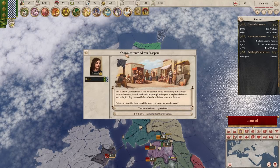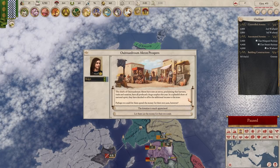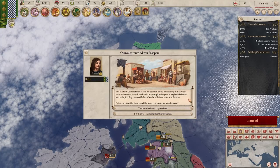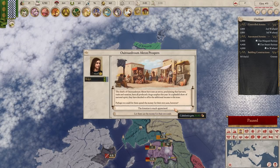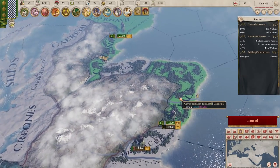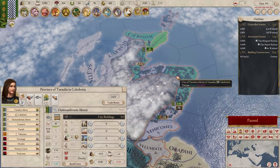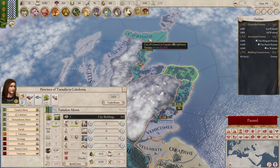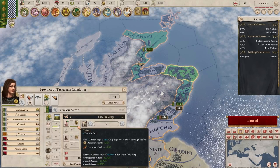Ruidron Akron Prospers event: the chiefs have sent an envoy proclaiming that harvest, trade, and taxation have all produced a huge surplus this year. In a show of national spirit, they've decided to offer the additional income to the state. We can either take 20 gold or we can get two tribesmen. I quite like the idea of getting two tribesmen - now we have four tribesmen in that province. I do want to get up to 10 so we can start merging our land together. This province actually has seven in it - maybe we want to build a granary here too.